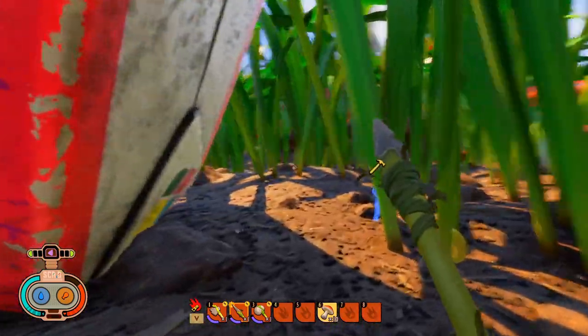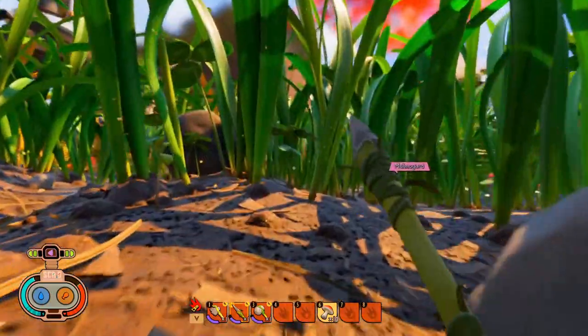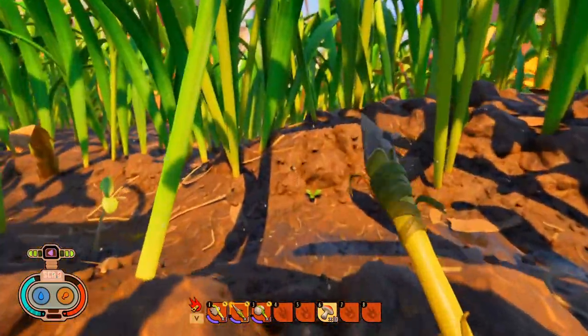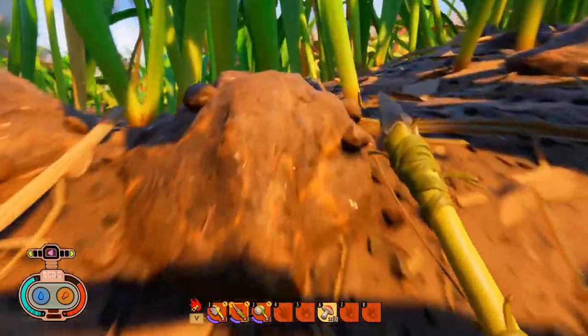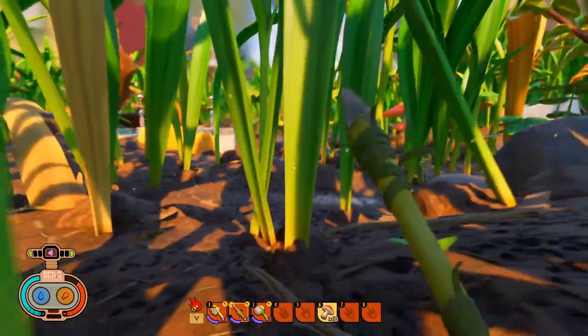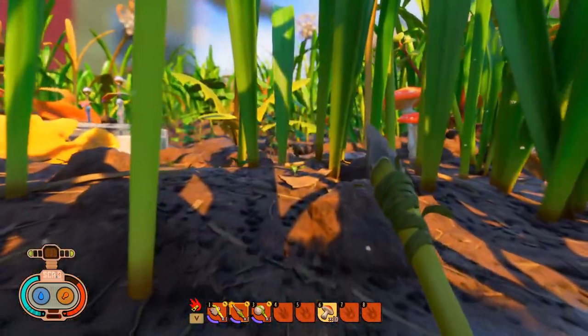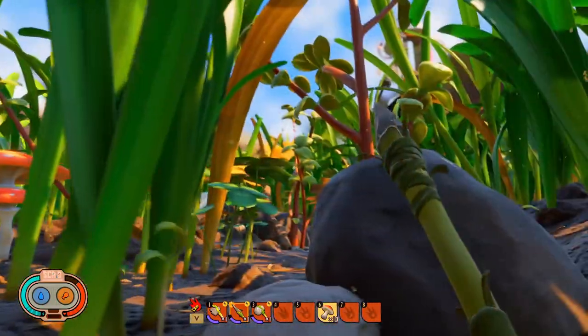Hey everybody, welcome to my usual me and welcome back to Grounded where I'm here with Monogard. She's over there. How you doing Monogard? I'm good. How are you? I'm good. We're doing really well. So we're getting filled with water and food right now. It is 9:40 in the morning. I'm looking for some clover because I'm going to make a trail marker for the juice box so it's nice and easy to find.